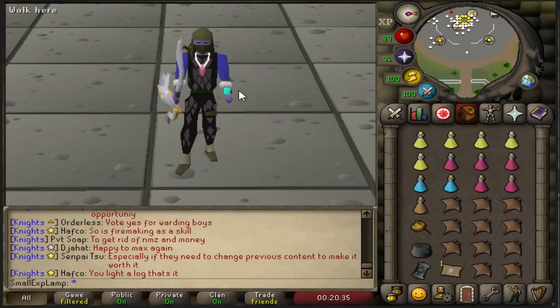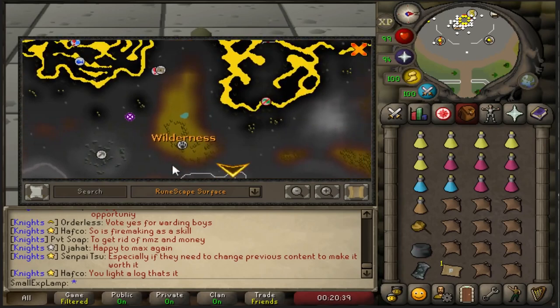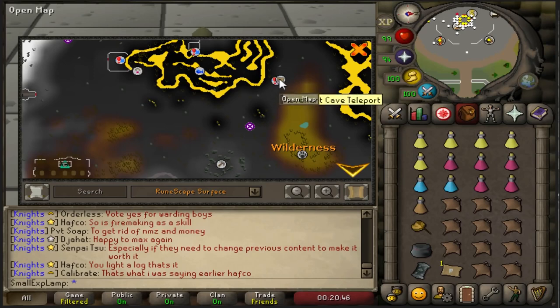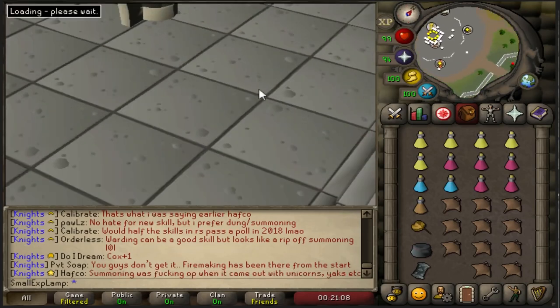I use Rev Cave Teleports because I kill these relatively efficiently. If you're a lower level, I'd recommend using the Burning Amulet Teleport, which will take you right here. From there, you run to the east, past some dragons, and you'll find yourself at the Rev Cave. So let's head on out there and I'll talk a little bit more about the Rev.